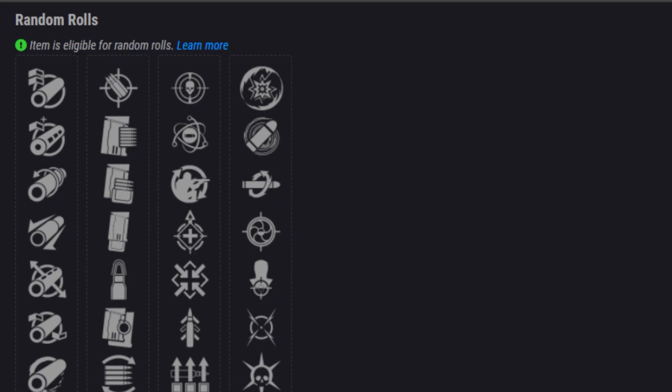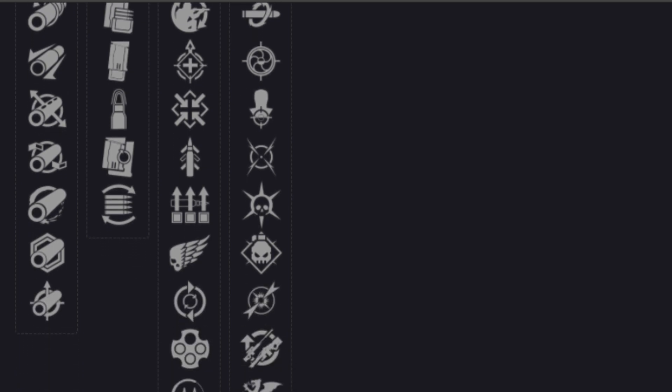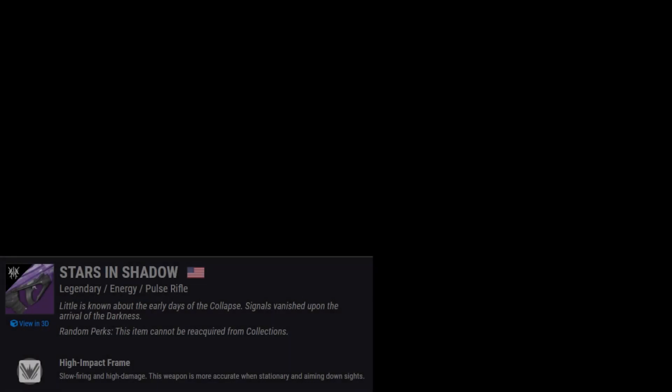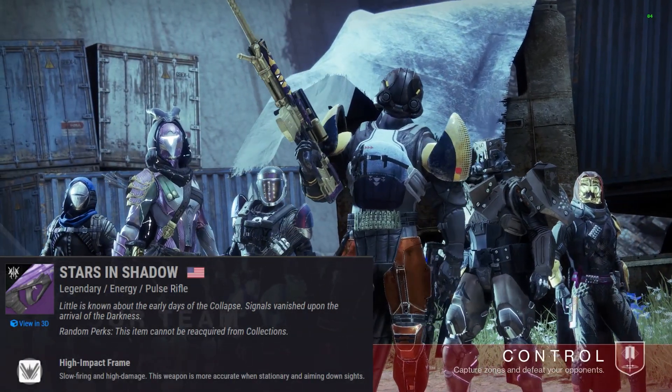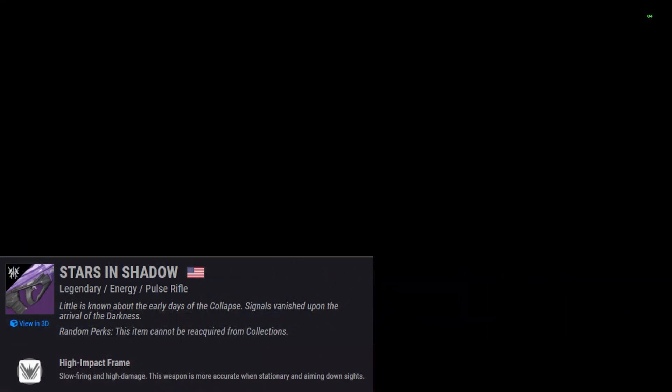Look at how many perks there are for options on this weapon — this is how we're starting the video! Ladies and gentlemen, welcome to Destiny. I'm Death or Above. Today we're gonna do a god roll guide on the Stars in Shadow, a legendary energy pulse rifle in Beyond Light.